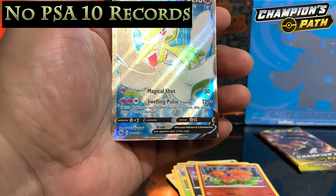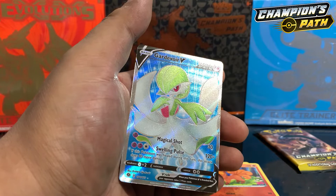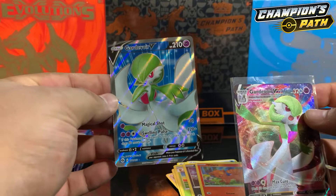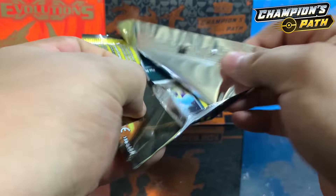Second to last — pack magic, let's go! We have a Gardevoir V again. Wait — this is actually the full art V card, oh snap! Very nice, that's what I'm talking about!